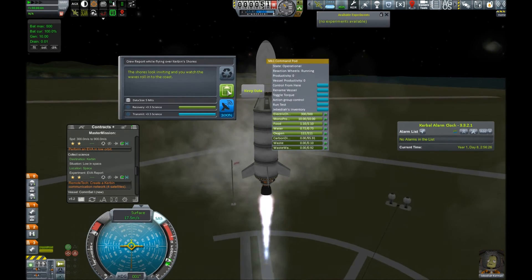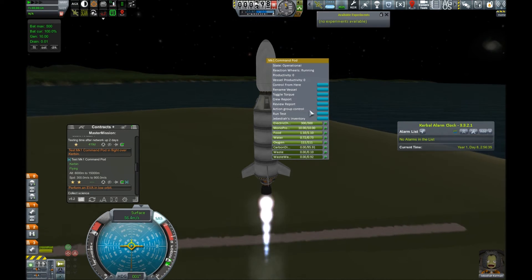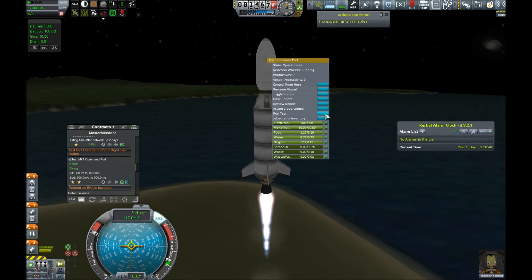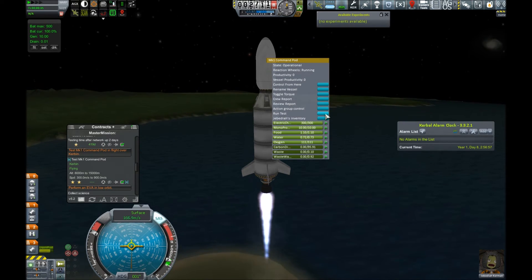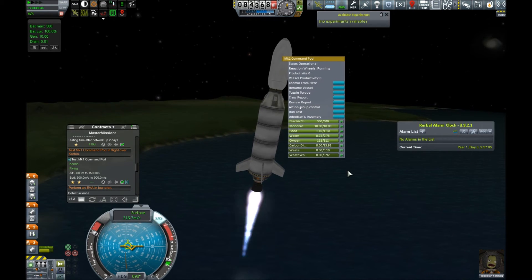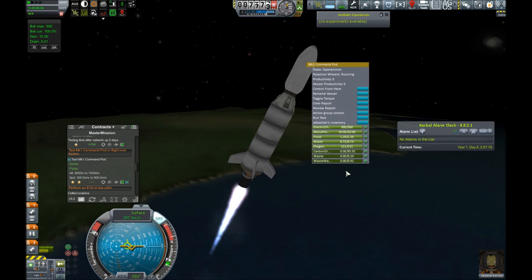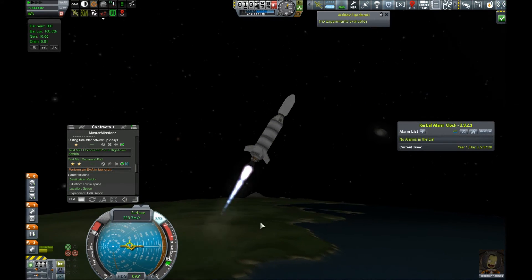We can take a crew report — that's fun. We're going to monitor the Mark 1 command pod contract closely to make sure we grab that with the run test button. Otherwise it should be a pretty standard launch. We still need a hundred more science right now desperately. Once we get it, and a few more credits to cover the expansion of our R&D division, we'll be able to get the expanded solar panels. Those are the really big impediments standing between us and successful vessels right now — while I can technically make a satellite that can sustain a comm DTS-M1, right now it's not great. It's difficult, you have to put a whole bunch of little parts on there. Run the test! Cool. Now I can just fly normally.